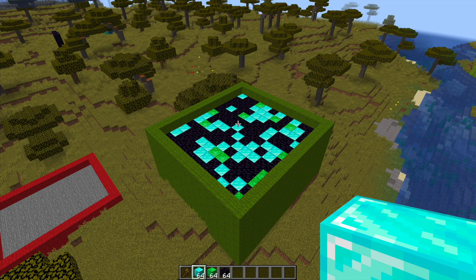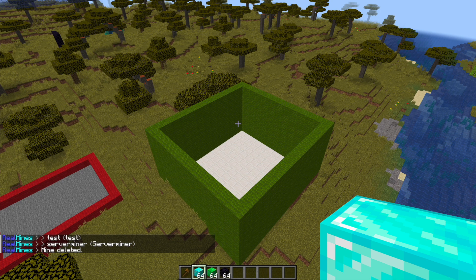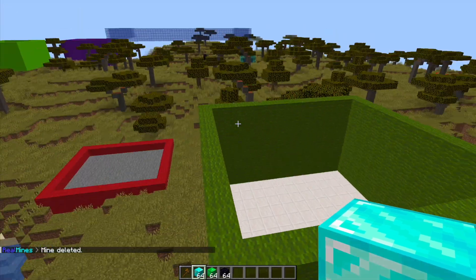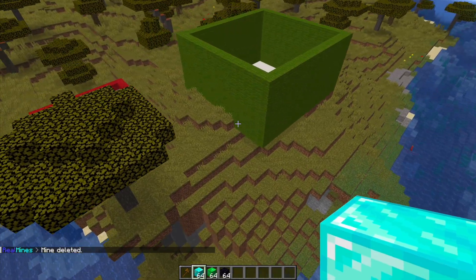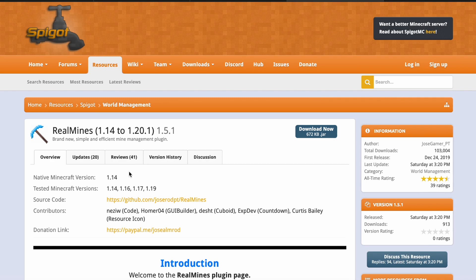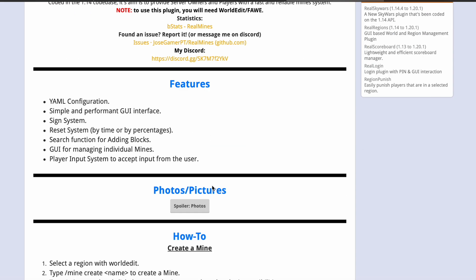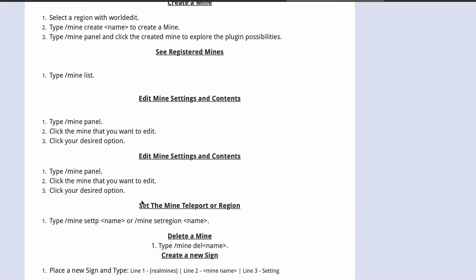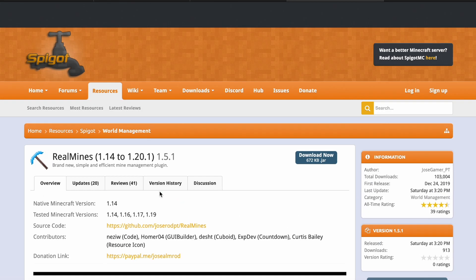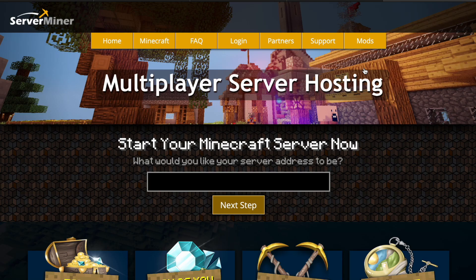There are only a couple of commands left. /mine list will list the ones you have, and /mine delete followed by the mine name will remove it and take away the blocks. That is how you create one in-game — super straightforward and simple. It's a really fantastic mine plugin. On the Spigot page you can see it's updated from 1.14 to 1.20.1, and you must make sure you have WorldEdit otherwise it will not work. If you need a server to host it on, check out serverminer.com. Subscribe, like, comment, and I'll see you next time.